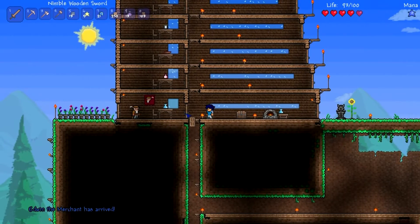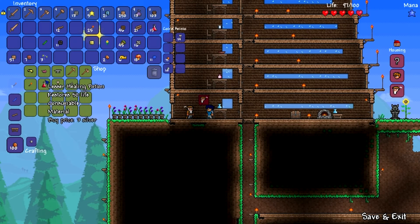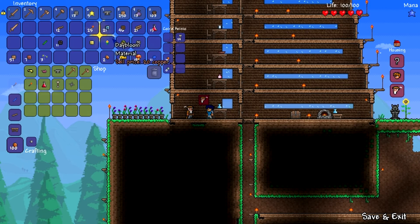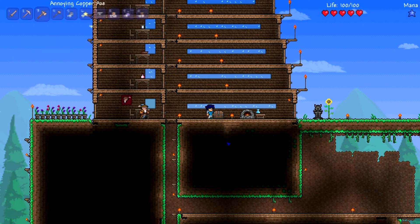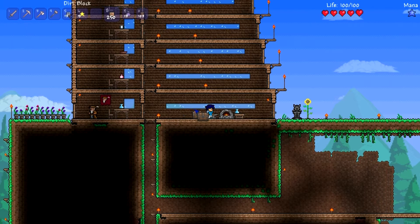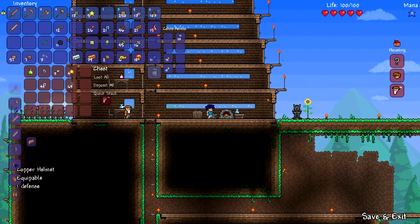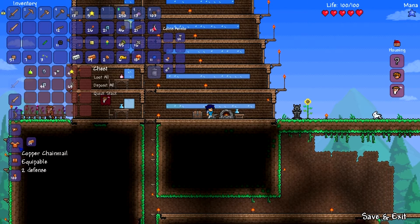The merchant has arrived! Edwin the merchant. Let's see what does he have. Piggy bank — I don't have gold, dang it. Anvil — yes! That's what I need right there. Can I place it there or is it going to be in the way? There you go. How do I use this? Oh wait, I have copper in here. Split the silver, split the silver. What should I get? I'll get a copper chainmail.